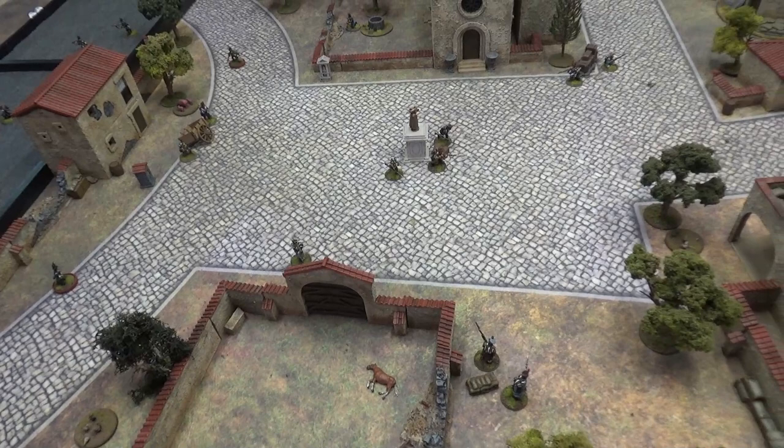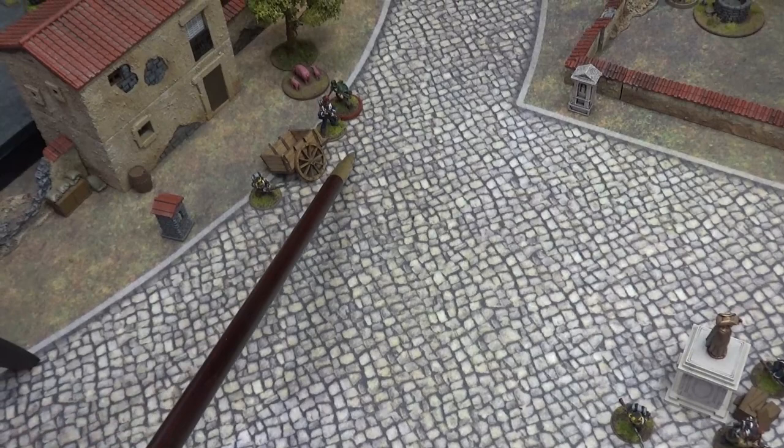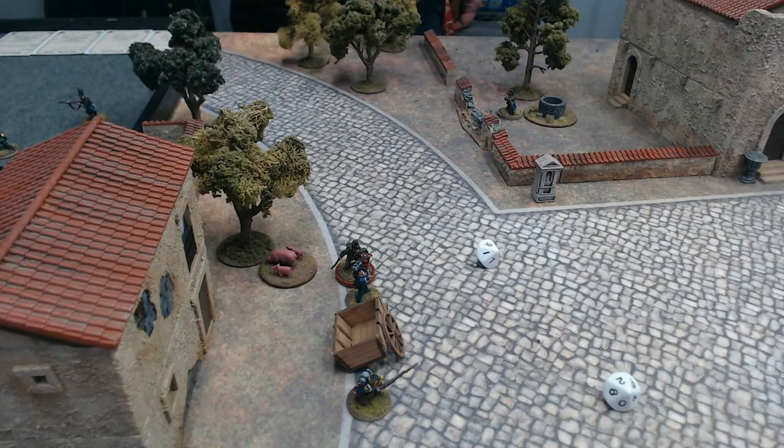Turn two. As director, Andre convinced me to have Sharp sneak up with his sword and try to cut the sentry's throat. First Sharp needs a spotting check - finesse 3D10, he got two successes. There's no way the sentry can spot him with 1D6. Now Sharp's brawl is 4D10.